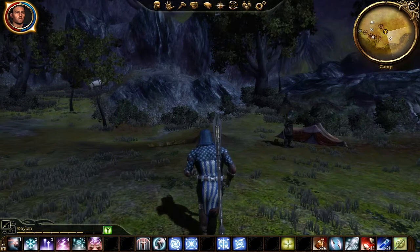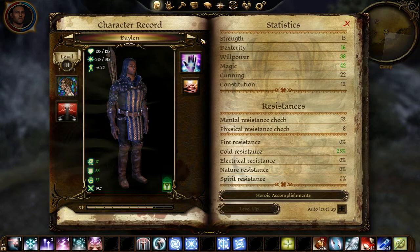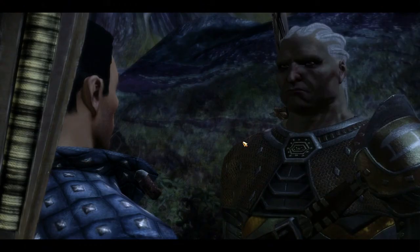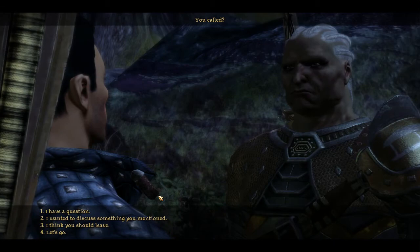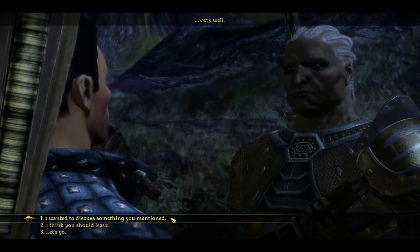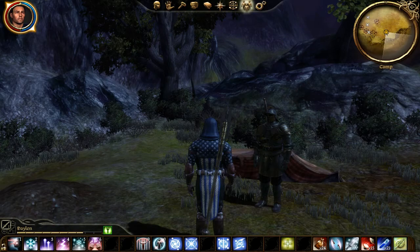I've already spoken to Sten — he ambushed me. I might ask him one more thing. I save just in case. He's now at 51. I call him over, say I have a question, he says 'I am hardly surprised.' I start a dialogue option but it seems I can't talk to him further right now. Okay, let's go.